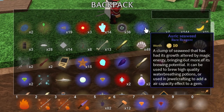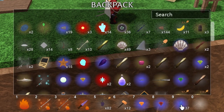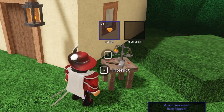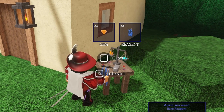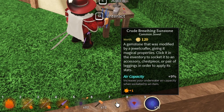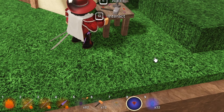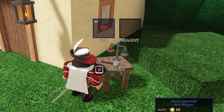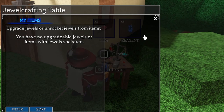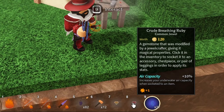There are a lot of different colors and jewels and they all go into around six or seven stats. Then we have the new reagents — I'm going to put the gem in and use an auric seaweed, which gives more air capacity. As you can see this jewel is giving me plus nine percent air capacity and one power. They only give one power right now because this is a crude version.